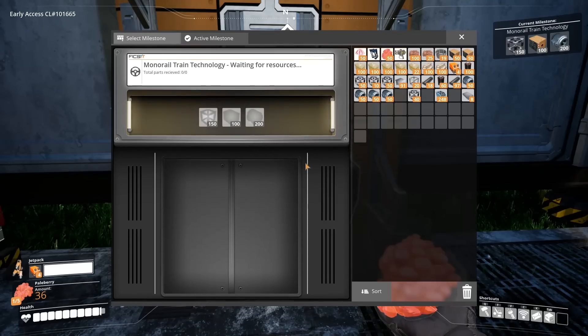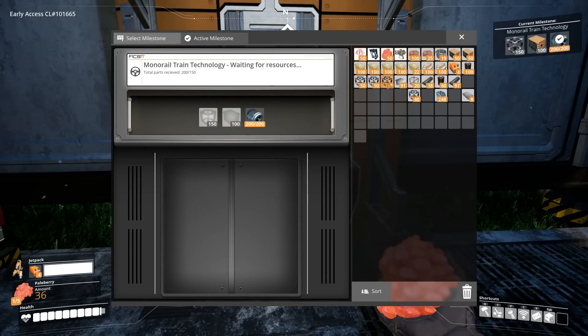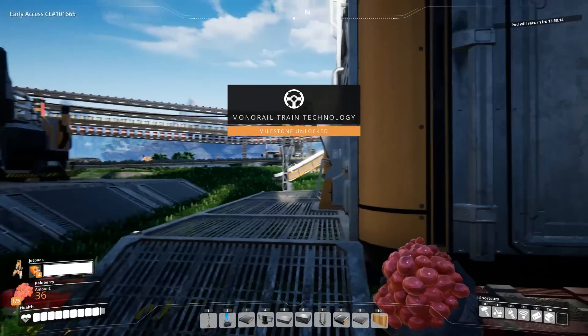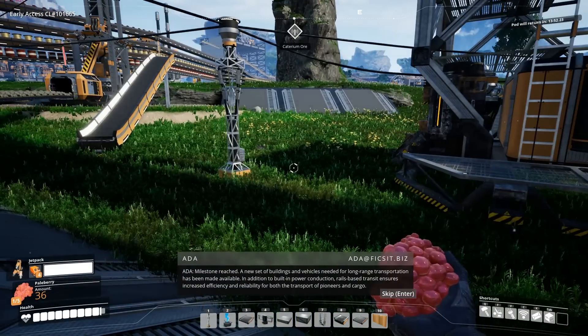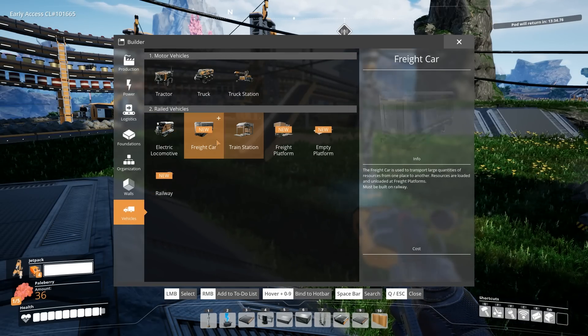Let's just launch this up to space. I got the computers — get ready to launch. We need that monorail train tech! Milestone unlocked! Oh, new set of buildings and vehicles. We can do this. I've got to see these vehicles — oh, here they are: a train locomotive! We got the freight car too.